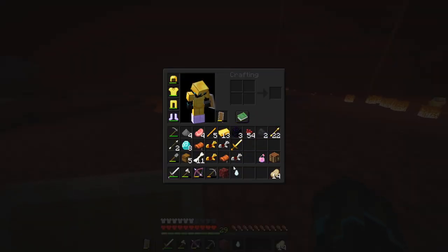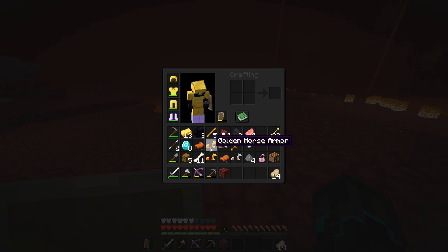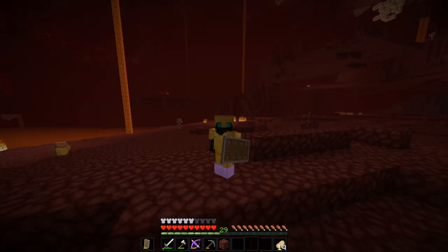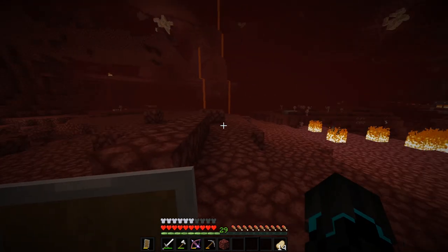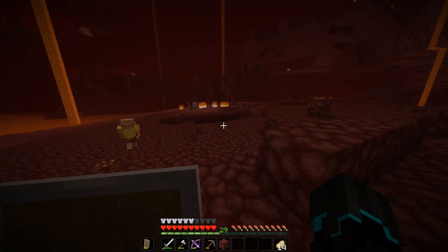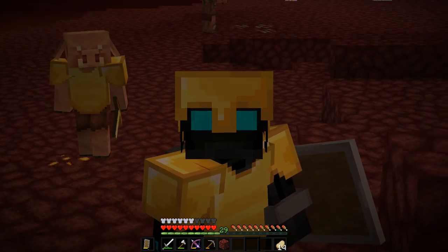Let's take a look at the loot we got: 13 gold ingots, 3 obsidian, 5 blaze powder, some gunpowder, 54 nether wart, 2 coal, a gold sword we'll turn into nuggets, some iron nuggets from the iron horse armor, 2 saddles, 8 diamonds, and 5 chests total. Eight diamonds — that is really really cool! That'll be a diamond pickaxe and we'll still have 4 or 5 diamonds remaining. Two of those we will definitely use for an enchantment table — so that might be an axe, a diamond pickaxe, and an enchantment table.